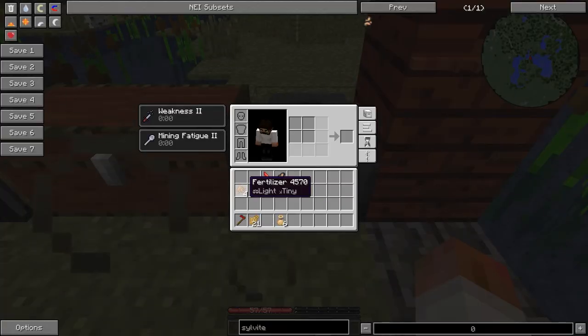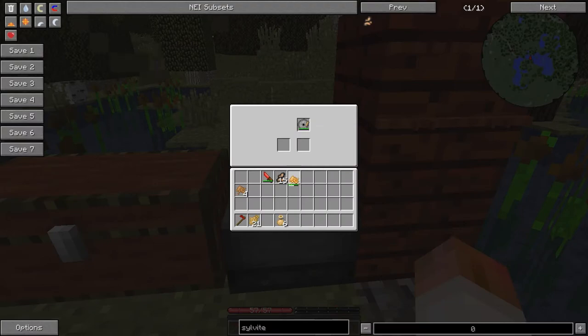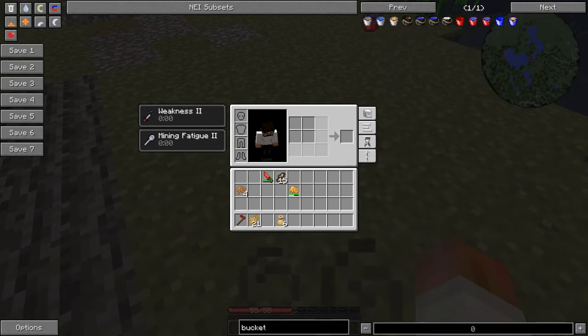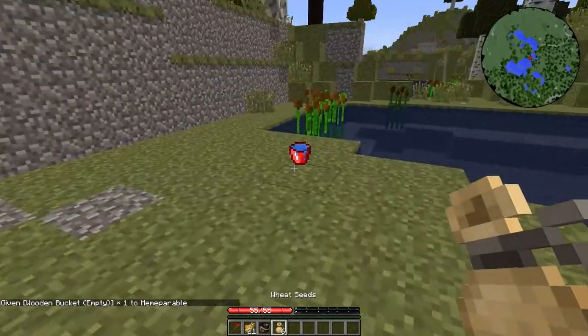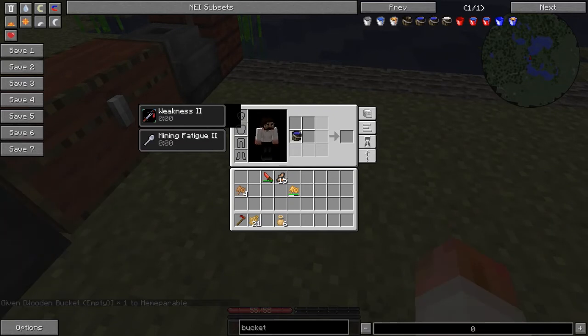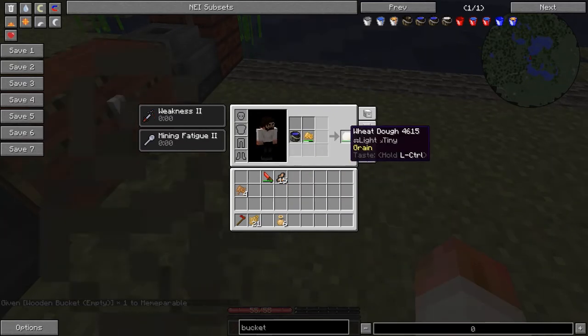Once you have the wheat flour, you can grab some fresh water with a bucket. Go into your crafting table, throw it in there, and you'll get wheat dough.